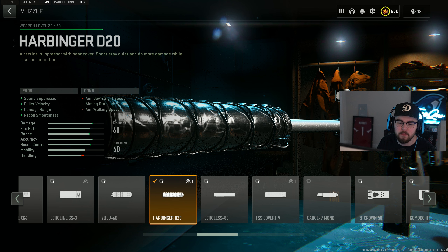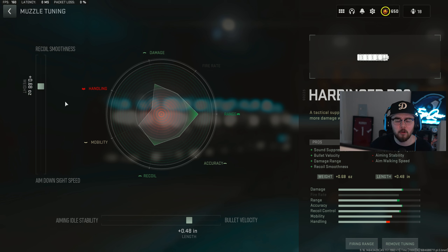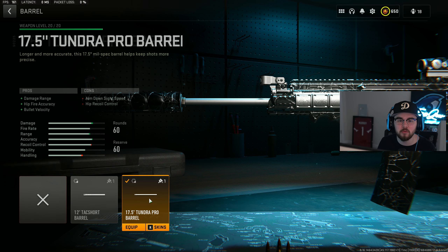Attachment number one for the build is the Harbinger D20 suppressor, giving you absolutely everything you need — sound suppression, bolt velocity, damage range, and recoil smoothness. For the tuning on the suppressor, I did plus 0.68 for recoil smoothness and plus 0.48 for bolt velocity.